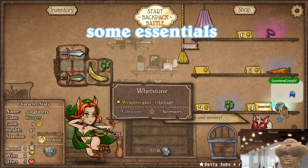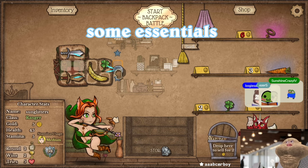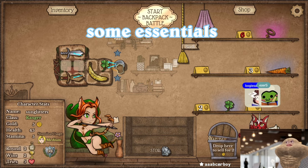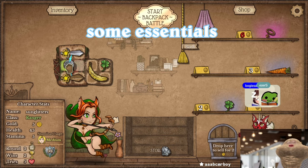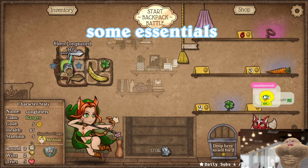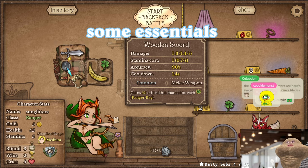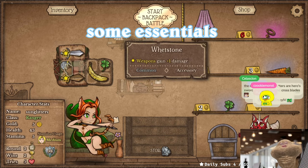I always roll for whetstone. I reserve it by right-clicking — right-click and then look at this whetstone, it has a star on top of it and a star under it. Then I put it in between two swords and now they both get plus one damage. If you face it the wrong way they don't get the plus one damage, so make sure to orient it correctly.